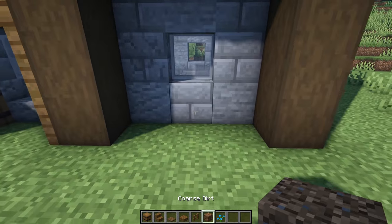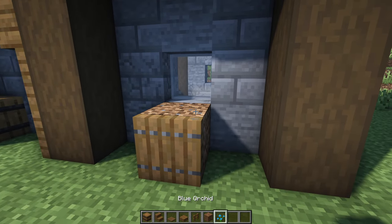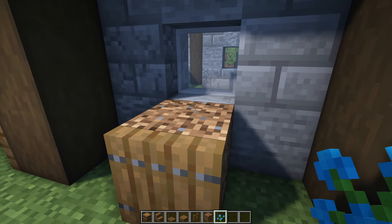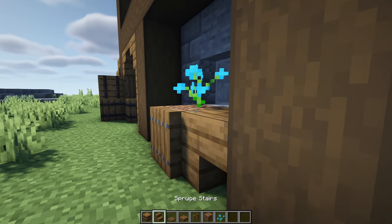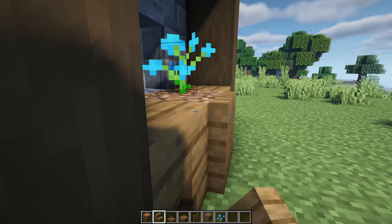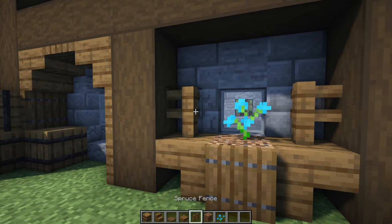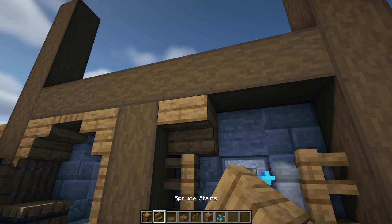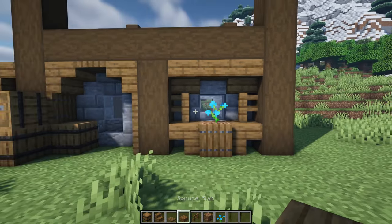Moving over to this section, have a coarse dirt in the centre and a spruce trapdoor in front. Plant something on top of the coarse dirt - a blue orchid in this example. Then two upside down stairs facing outwards either side of the coarse dirt, two spruce fences on top of those stairs, two more upside down stairs in the corners, and lastly a slab in the middle.